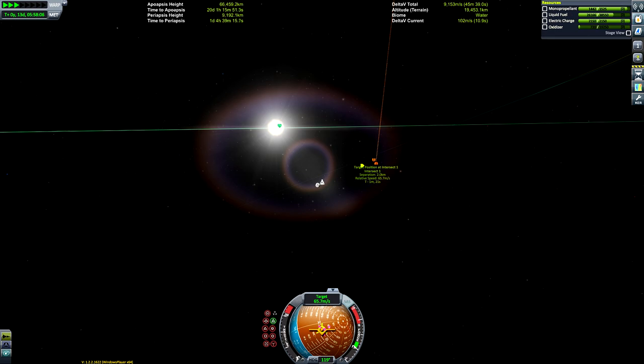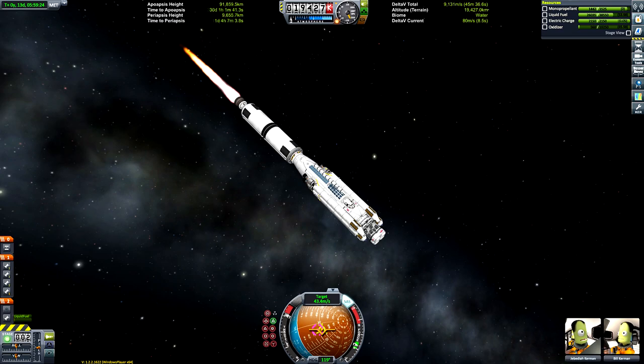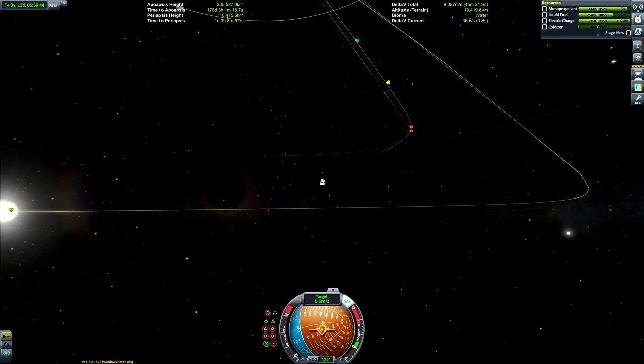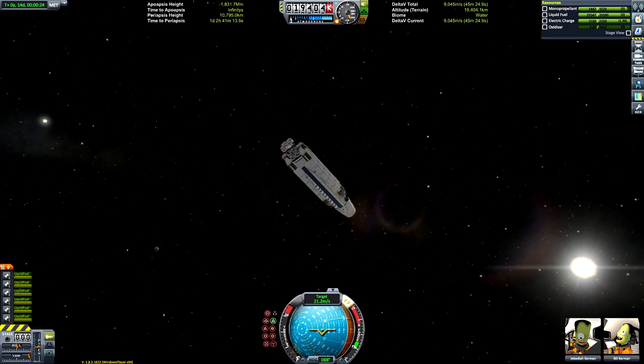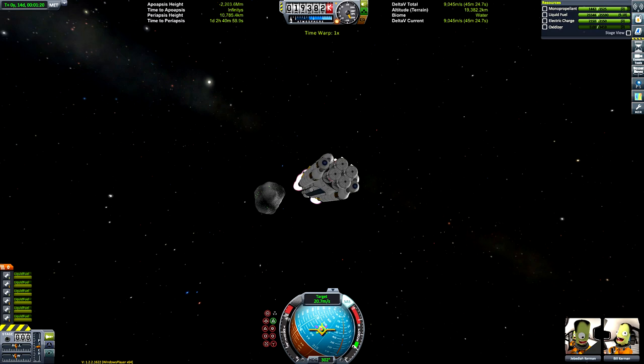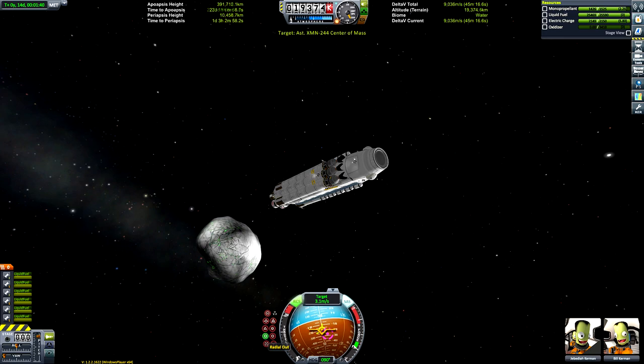Once our speed was zero relative to the target I pointed towards it and burned — now we're accelerating quickly towards it and we're a mere two kilometers away. So we burn retrograde again to kill our velocity relative to the target, then burn towards it again. We're burning towards it now, with a separation of a hundred meters, and there you can actually see it.